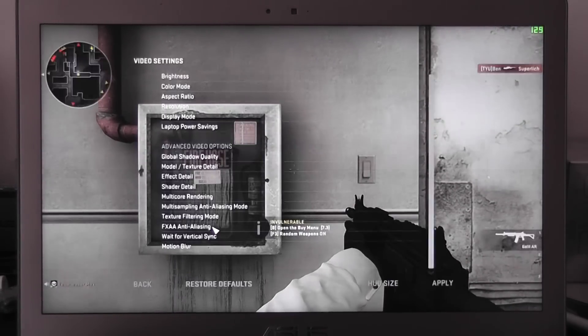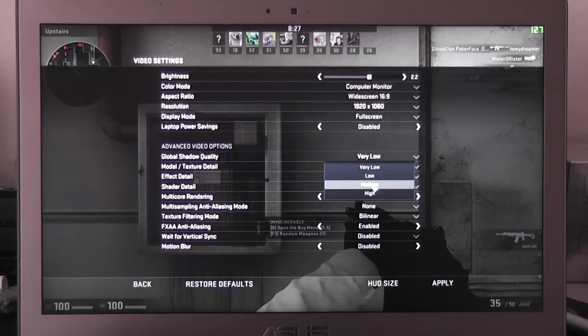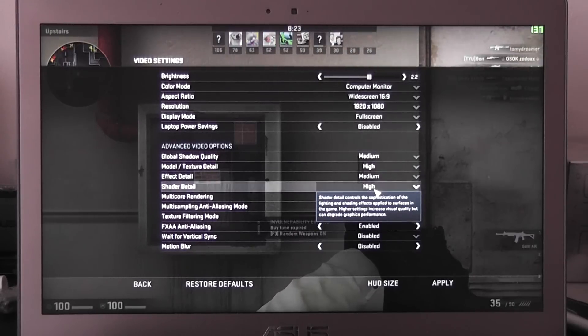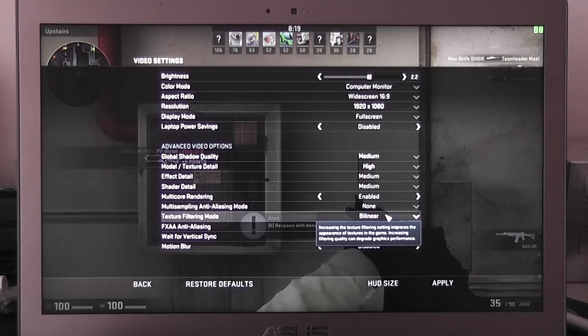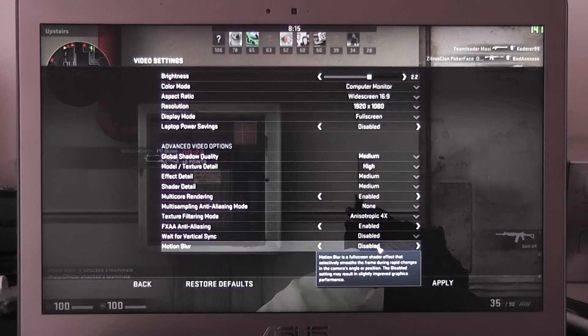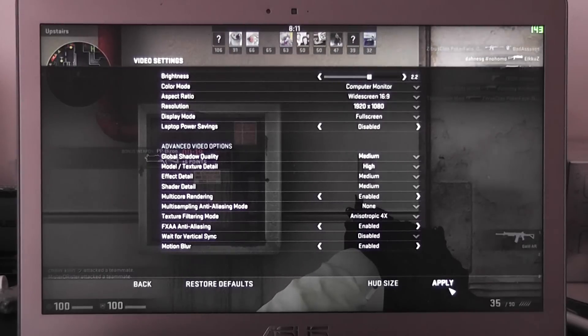Let's go to a bigger resolution. Medium shadows. High. Medium. Motion Blur enabled. And apply. High.